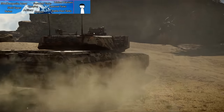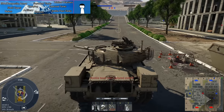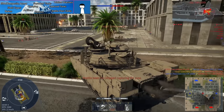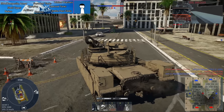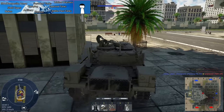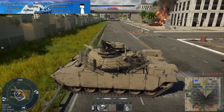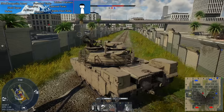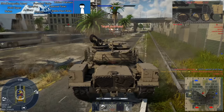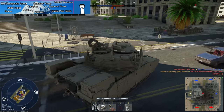Next we have nukes. In ground RB you need 2,500 points to earn a nuke, with BRs starting around 6.0–6.3. I've gotten close — around 2,300–2,400 points — but the match always ends. Once earned, you spawn into a plane carrying the nuke and must fly to the battlefield, where enemies may shoot you down via SPAA or fighters. If you survive, you drop the nuke, wait a few seconds, and the entire map erupts and you win.